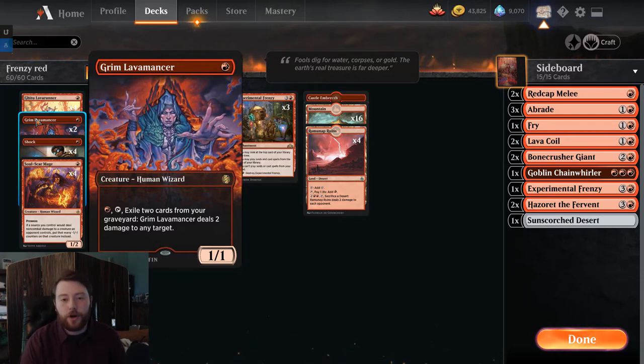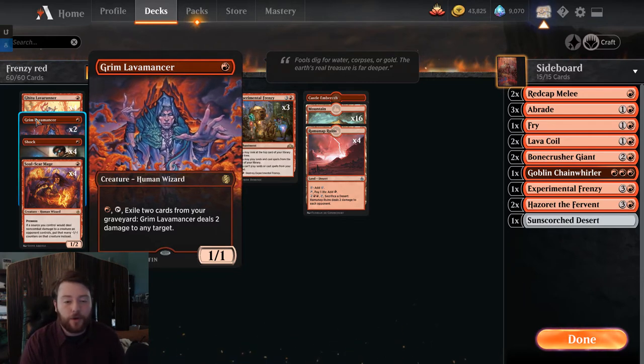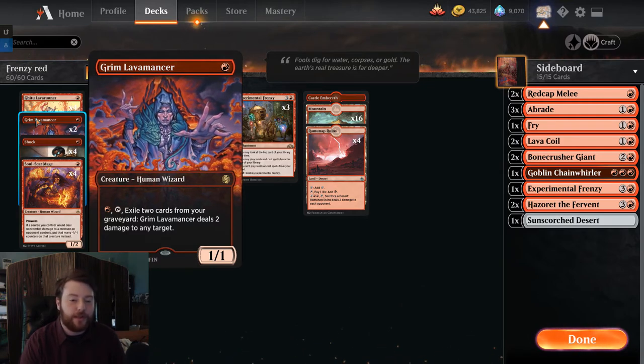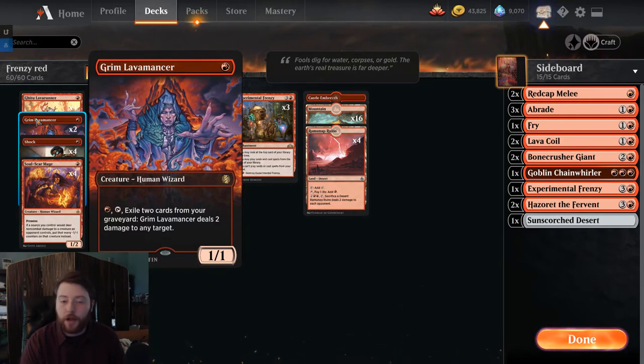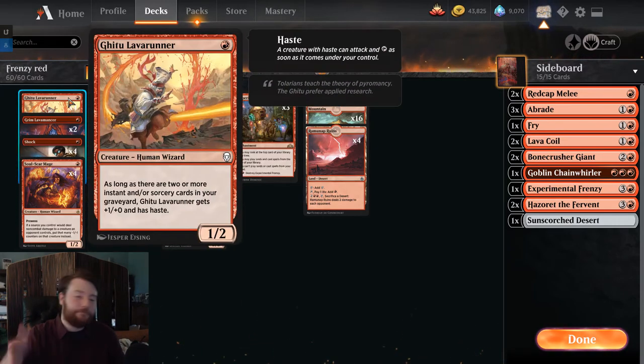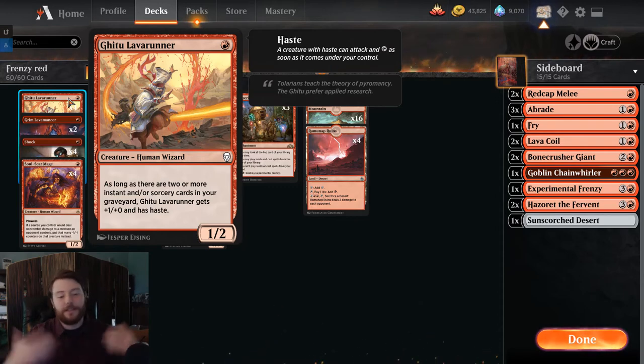We're really happy to have 2 copies of Grim Lavamancer in our deck. If you have to draw a one-drop later in the game, if the haste isn't going to kill them, Lavamancer threatens to get through blockers, which is very relevant. We also have Ghitu Lava Runner as our last one-drop — pretty classic card, just another wizard that turns into a 2/2 pretty easily in this deck.